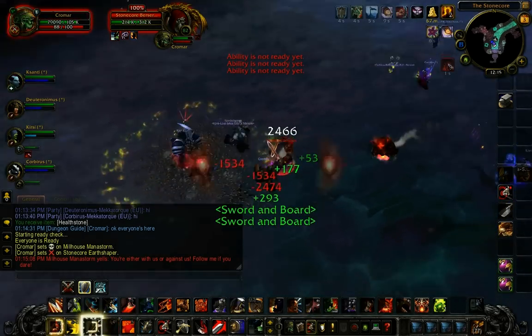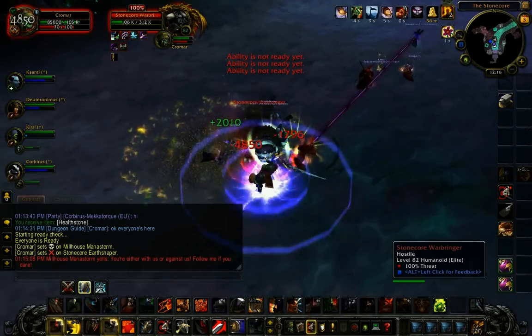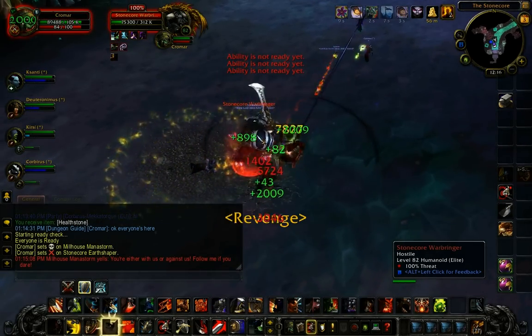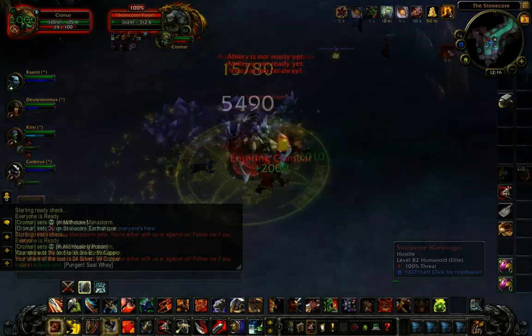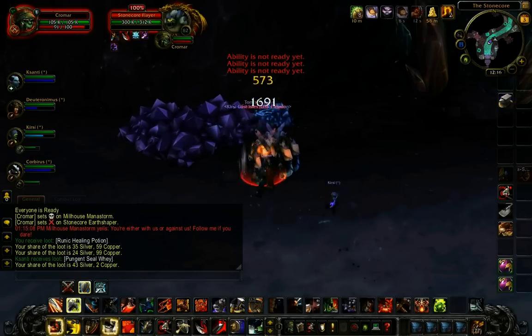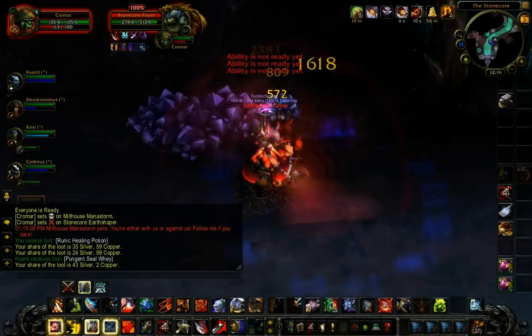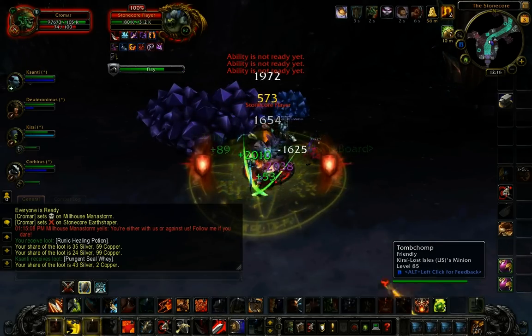After you've killed the Earth Shaper, the remaining mobs are pretty easy. You've got the Berserkers, which are very obnoxious. If you're in melee and you see a Berserker spinning around, immediately move away — they put up a stacking bleed dot from Whirlwind, kind of like the troll boss Galdera in Zul'Farrak.